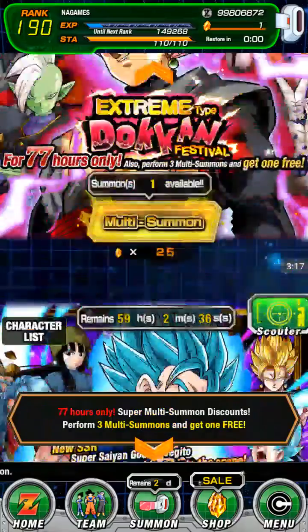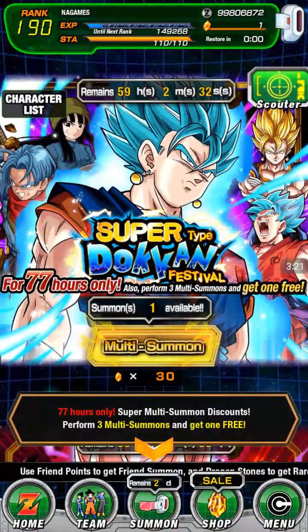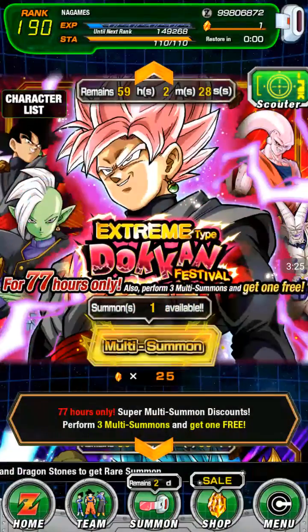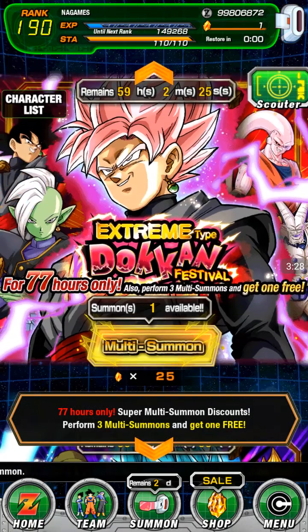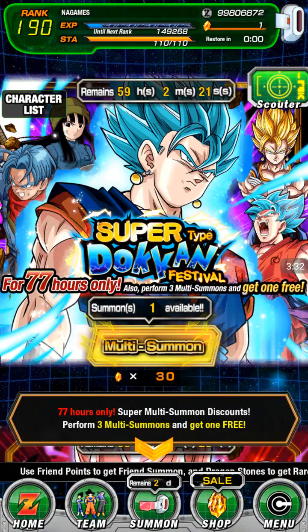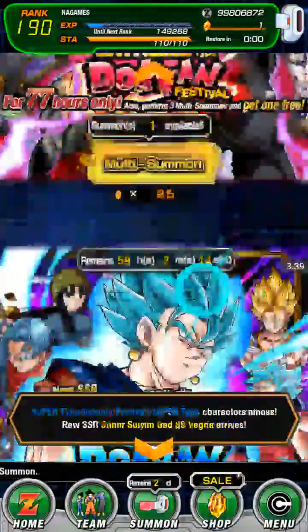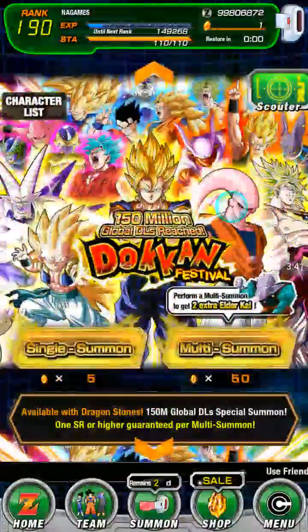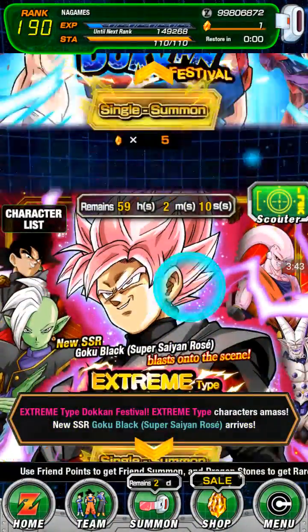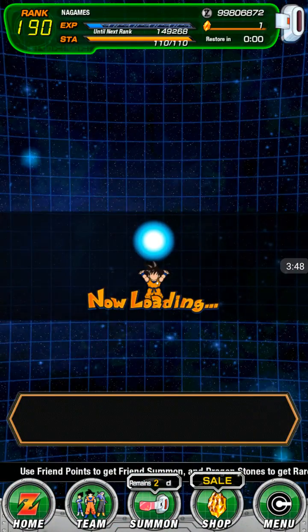We're going to be doing a multi-summon on this banner. I've seen so many people pull Blue Vegeto, so they must have more pulls than Rosie Black for sure. But we did not — rip. Oh my god, I got Super Saiyan 1. Super Saiyan 1. Ew, that's just ew.